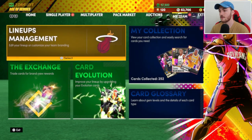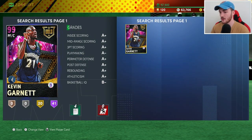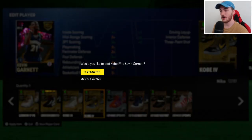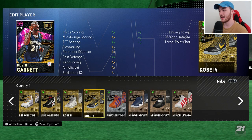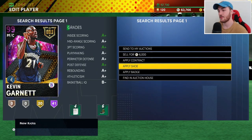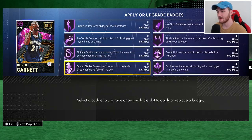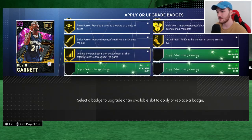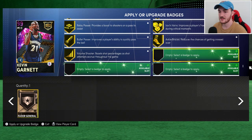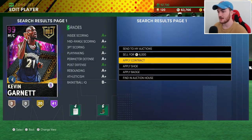We're going to be selling a ton of stuff. First, we're going to send Kevin Garnett to the auctions. I'm going to apply this gold shoe to him — it bumps up his three-point rating, so maybe it'll make him sell for a little bit more. His badges are pretty nice; I could give him Gold Floor General but we'll leave it.